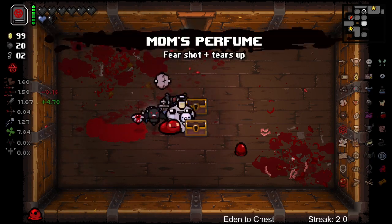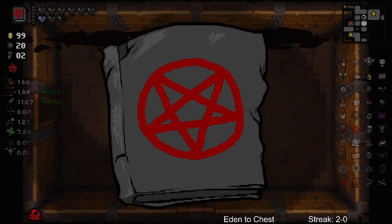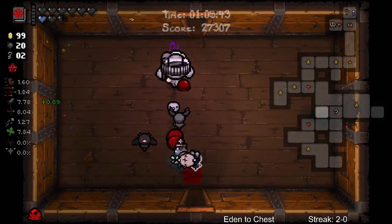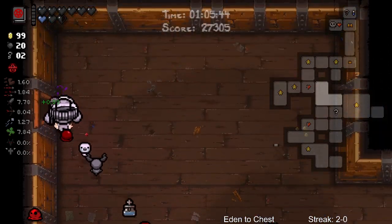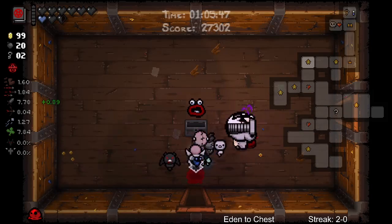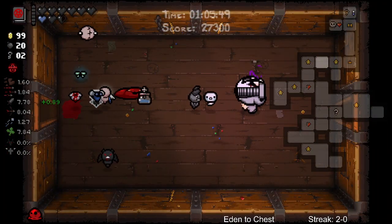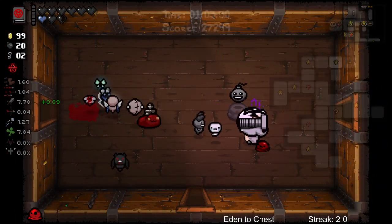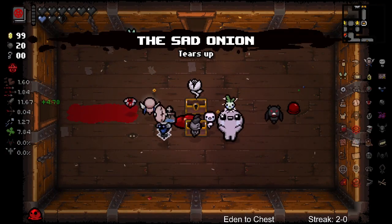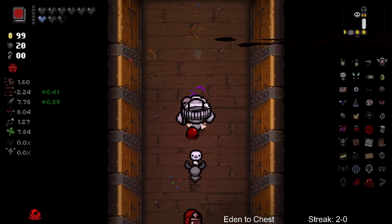Nice dude, oh my god! All right, Delirium buzz - time for Delirium buzz, let's go! The Lost Soul is actually really good to pick up at the end of a floor, because at the start of a floor he spawns stuff if he was still alive at the end of the last floor. Taking this - I don't see any other items. Let's see, I think they added a new sound effect for this.